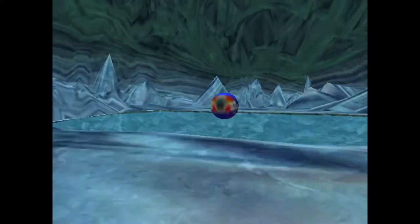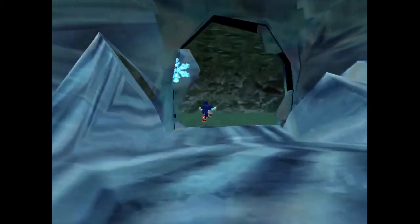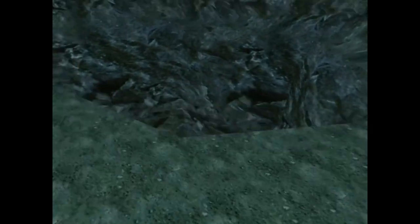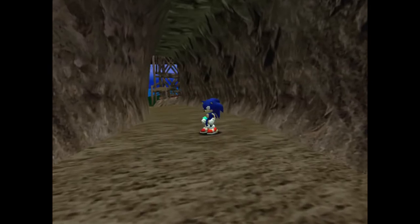Now that we're done with Ice Cap Zone, we're about to get to a back-to-back string of boss fights and levels, so I think this is a good place to end the video. Thank you guys so much for watching. In the next episode, we're going to try to get more Chaos Emeralds. Dr. Robotnik — or Eggman, whichever comes to mind first — has two Emeralds and we have two, with three yet to be discovered. Hope you guys enjoyed, and I'll see you guys next time. Bye-bye!